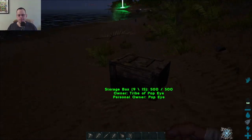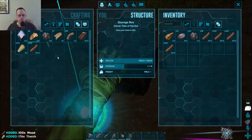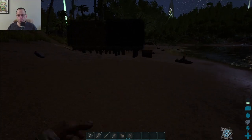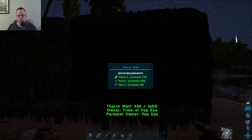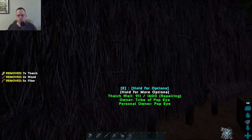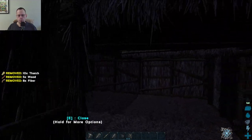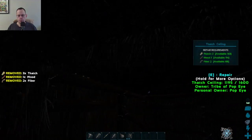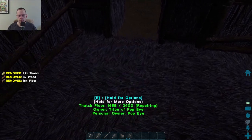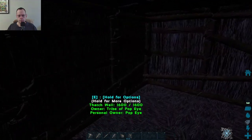You're cold. You should find some warmth. Okay, so thatch and wood. So this should be more than enough, I would think. Let's see. Repair wall. Oh, there we go. I was like, how do I repair it? I needed to walk further towards it. Okay, so repair. Repair that. Repair all the stuff. I've got to walk closer. Okay, the floor is repaired. Looks like everything is repaired now.